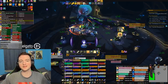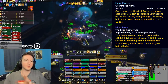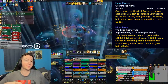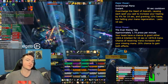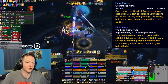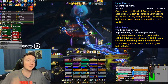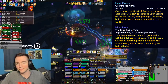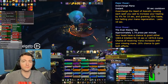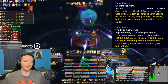The first one I want to talk about is the Ever-Rising Tide. The major power is called Overcharge Mana. Starting with the passive minor effect: your heals have a chance to grant you either intellect or mana, and the chance of receiving mana increases with your missing mana — 20% chance to gain both effects. This is the rank three version, and as you progressively level them you're going to gain more mana or more intellect at higher ranks.